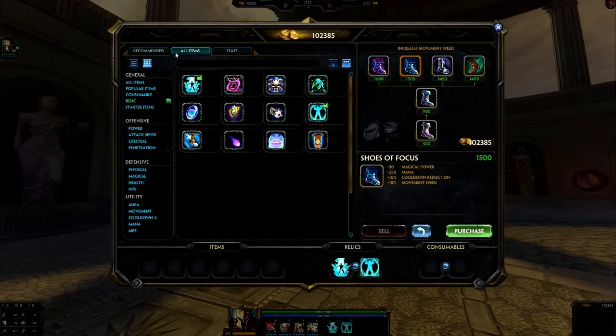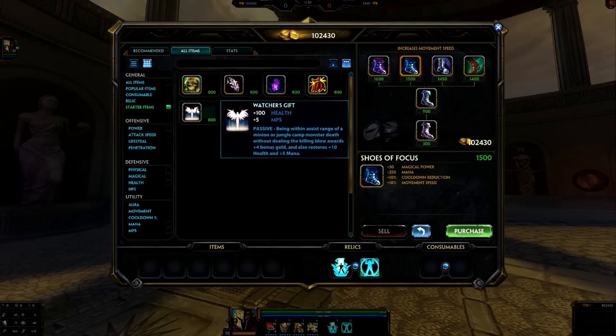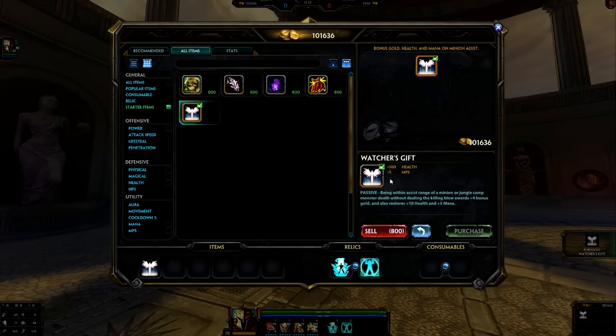Let's get into actually building Ares, starting with Conquest support. There are a few different routes you can go for starting off, but in the end there's still a good amount of items you typically get anyway. For the starter item, definitely Watcher's Gift. The 100 health is great, the MP5 is great for sustain, and the passive lets you sustain both health and mana if you just chill next to your hunter in the duo lane — they get the killing blows and you get bonus gold, which is very important since supports are typically behind in gold.